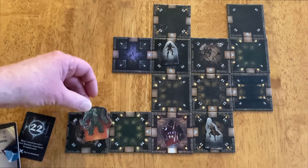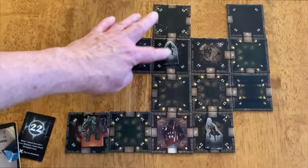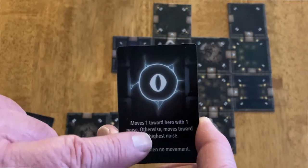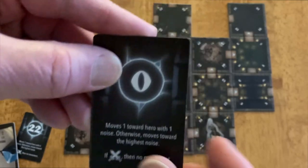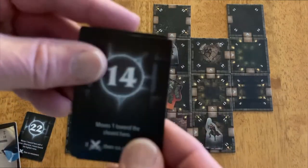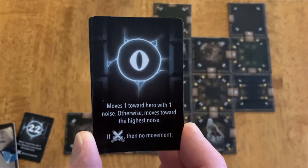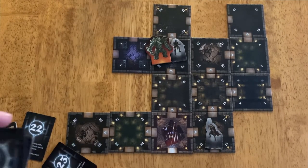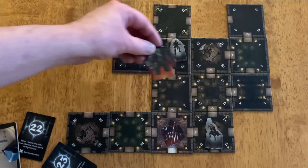Here's another one that says 'move one towards hero with one noise' — in this case that's Simon. If the Dungeon Lord was here and you drew this card, he would move towards Simon. Now, about the combat symbol on the card: if the combat symbol is present and the Dungeon Lord is fighting Simon, he does not move. But if that symbol is not on the card, then he would disengage and move based on the directions of the card.